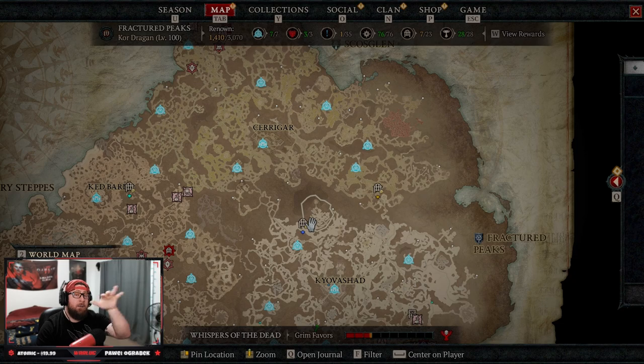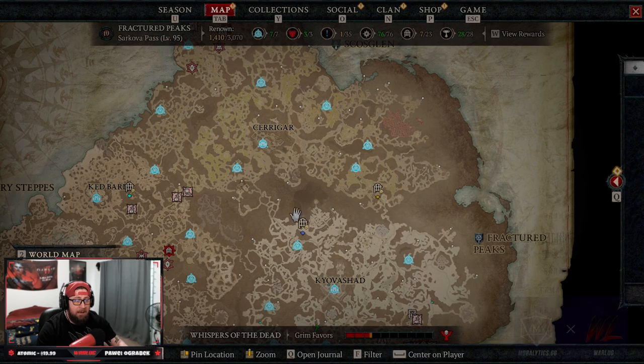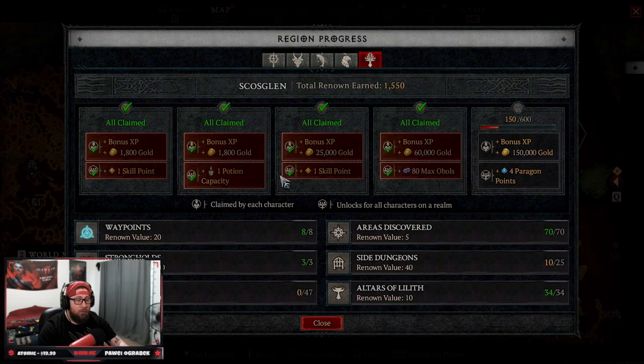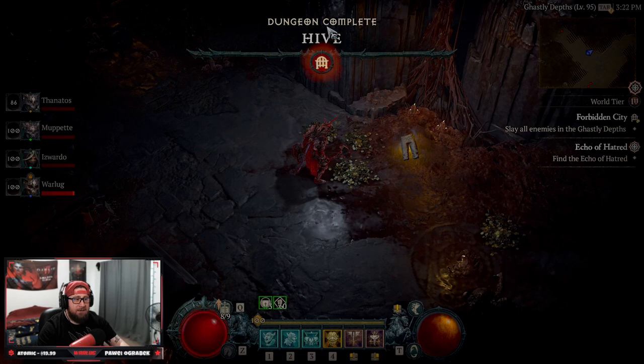Each person takes a dungeon — it does not matter what zone you are in. Unlike a previous method that required the same zone, this does not. All you do in your party is have each person take a dungeon and complete it. If you haven't completed that dungeon before, you will get credit for it no matter what, and you'll get the renown points for completing it.